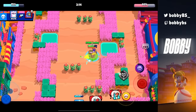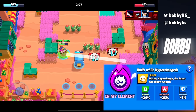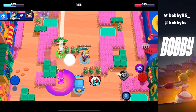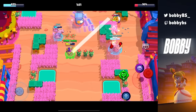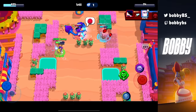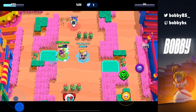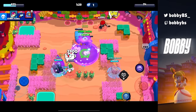Coming in at number 18 we have Angelo's In My Element. When you pop your hypercharge while having your super, the puddle of poison follows Angelo around everywhere on the map. This is broken because Angelo does up to 4,000 damage with hypercharge active, plus you're leaving about 2,000 worth of poison on enemies so they can't heal — they're taking around 7,000 HP worth of damage total. It's unreal what you can do with this hypercharge.